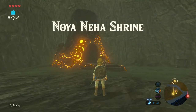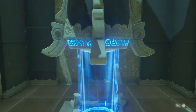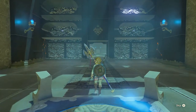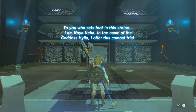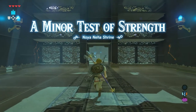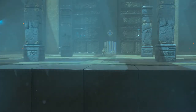Now it's time to get inside of the shrine. The monk introduces himself: 'I am Noa Nea. In the name of the goddess Hylia I offer this combat trial — a minor test of strength.' This shrine, just like the last one, is called a minor test of strength, which means we have to fight a mini-guardian.